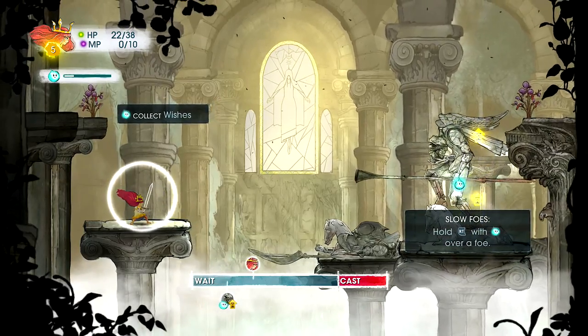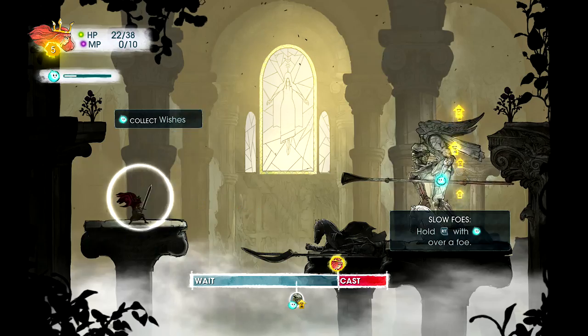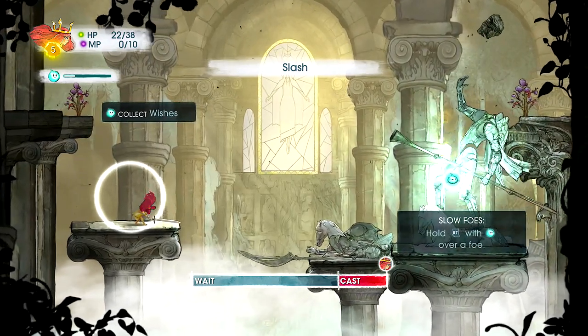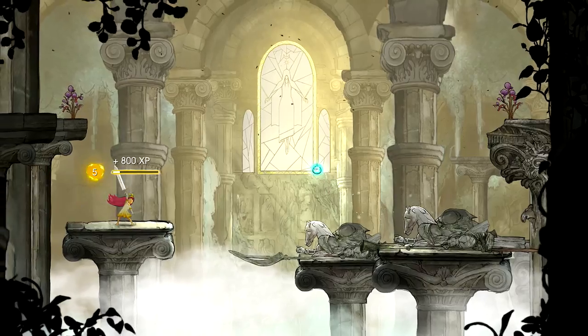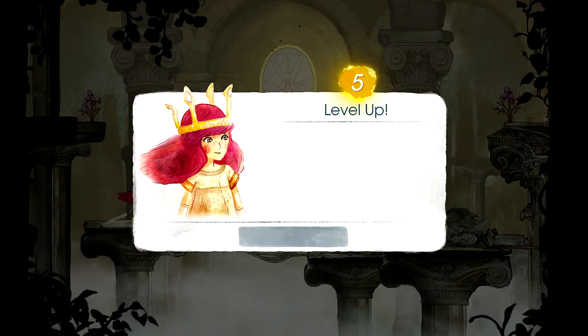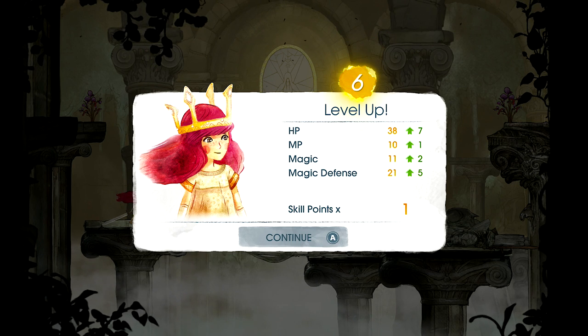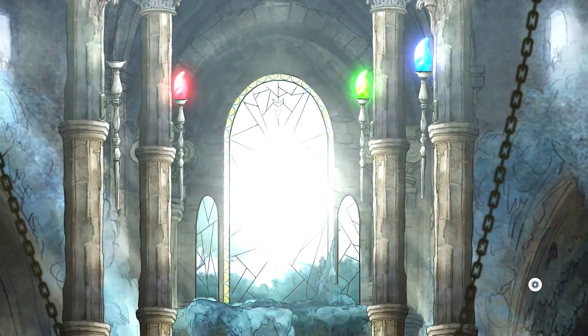Stop throwing your head at me, man. You can collect wishes, it says. It does seem really inefficient — or just like a very bad way to do things. We're not really worried too much about them defending, but eventually I'm sure the enemies will defend too. So you gotta be careful about that. All right, another skill point. Overall it went pretty well, I'd say — maybe not the best, but definitely better.